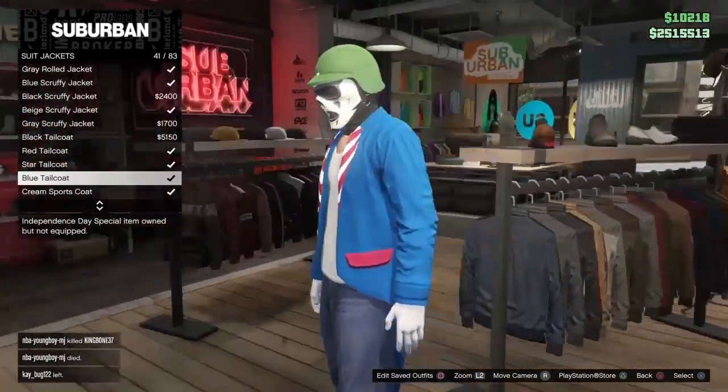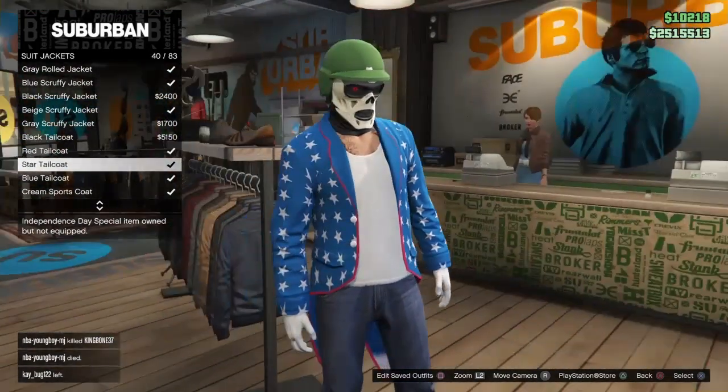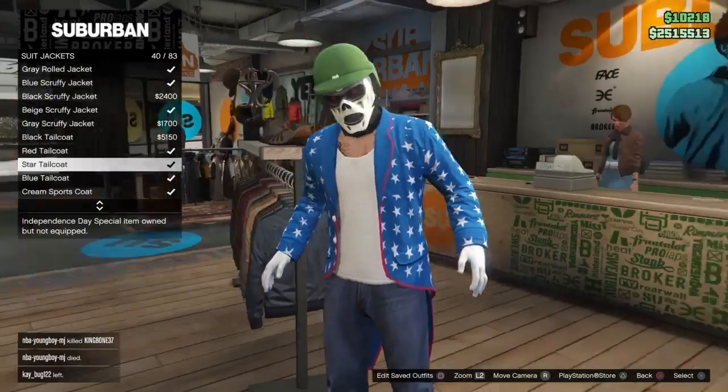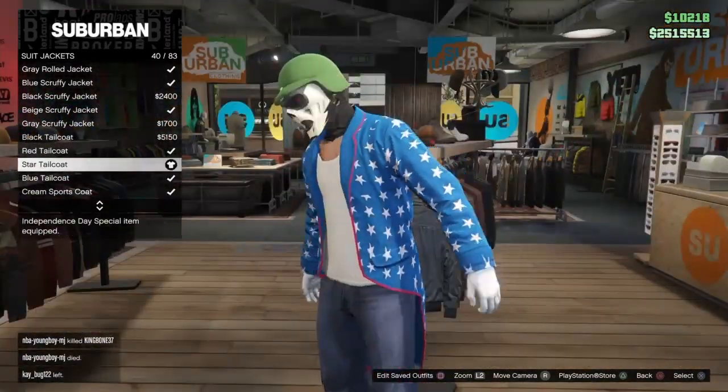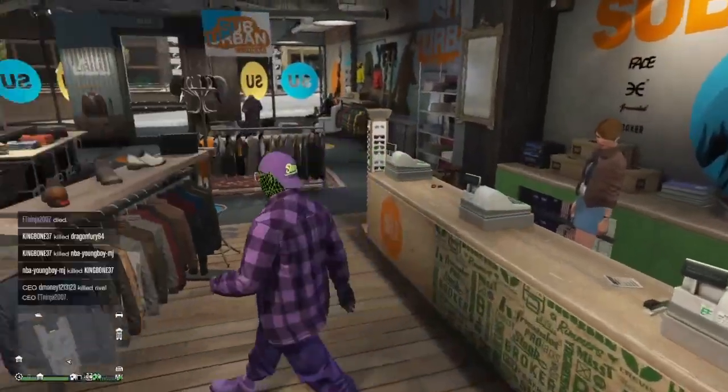If you have all three of the items I just listed, you can do this glitch. Like I said, it's red, white, and blue — just like that biker suit I had earlier. So I'll go ahead and use it.